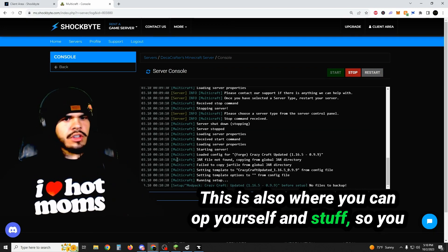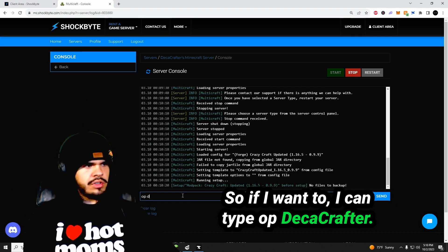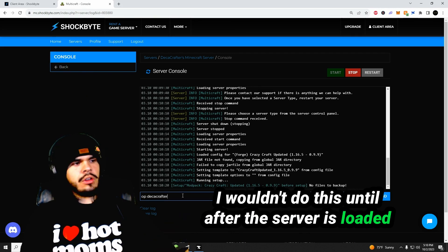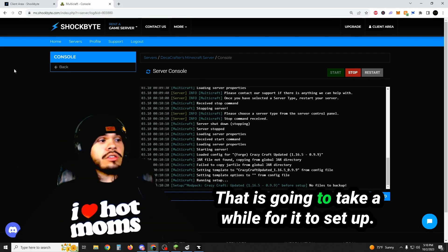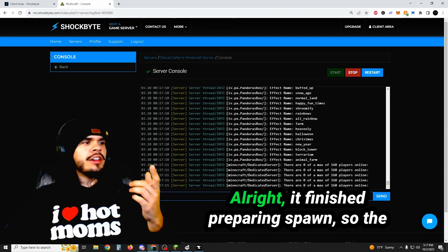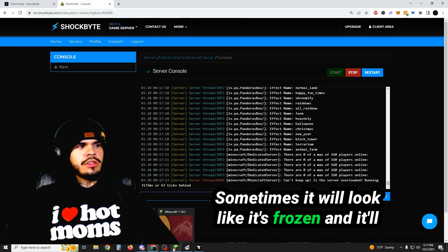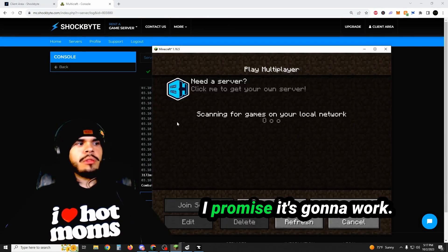Then what you want to do is hit Stop and then hit Start. To make sure it's doing what it's supposed to do, go to Console — and you'll see it's setting up the Crazy Craft server here. This is also where you can op yourself, so you can type directly into here. You can type 'op DecaCrafter' — but don't do this until after the server is loaded up. That is going to take a while to set up. Once you see that it's preparing spawn, that means it's almost done — about five to eight minutes. Once it finishes preparing spawn, the server is going to be ready. Sometimes it will look like it's frozen — just let it load, don't touch your server, I promise it's going to work.